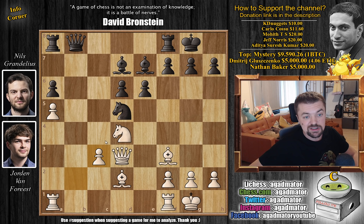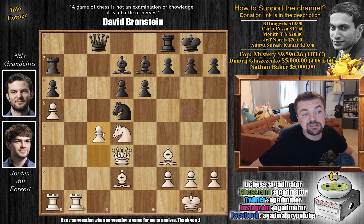So b captures on c3 en passant. We have b captures on c3, now again preparing to push c4. So rook to a7 and here just rook f to b1, and white has amazing development for the price of only one pawn.